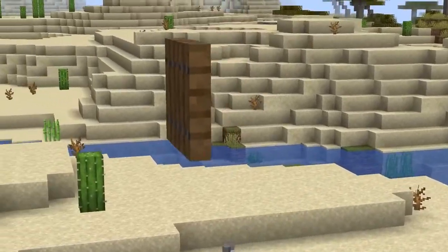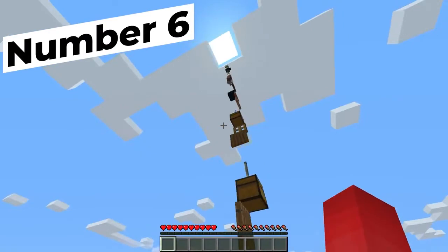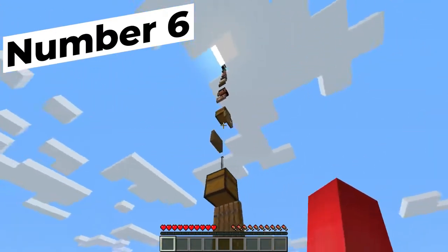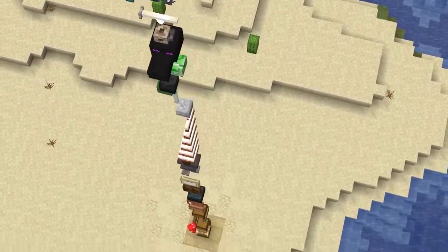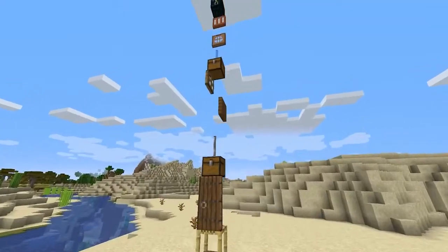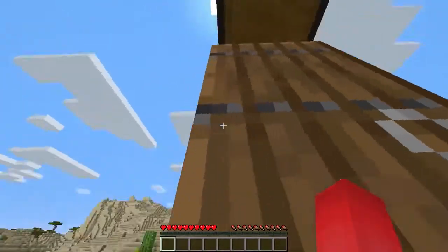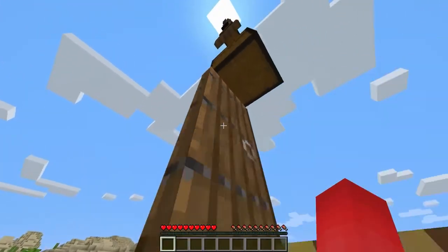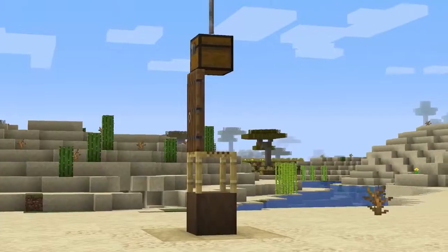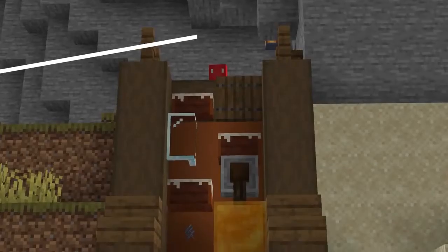Speaking of novelty, we haven't pushed it to the limit until we've made the tallest possible one-block-wide staircase. This build is not only a monstrosity but somewhat of a feat of Minecraft engineering — every single block used has a different hitbox. It's impressive, but the only annoying part is that it's not able to be walked up easily. You have to jump up each individual step, which really isn't that fun.